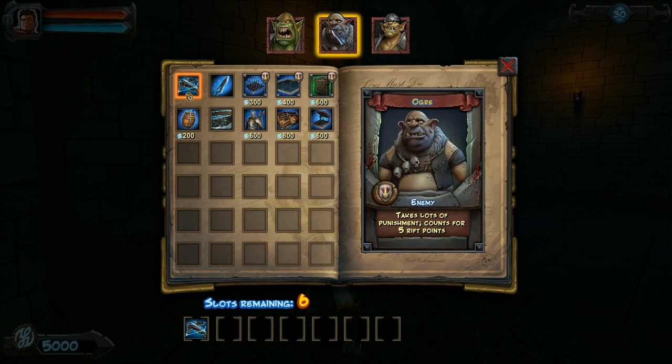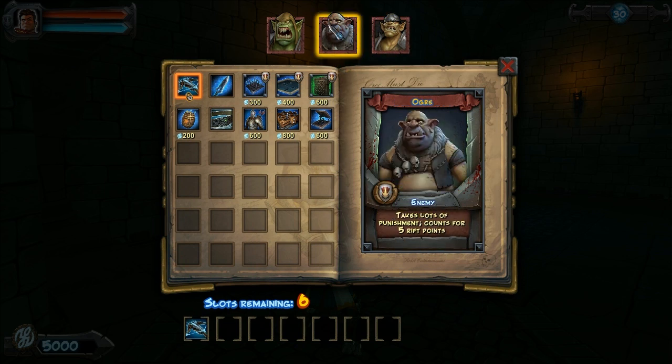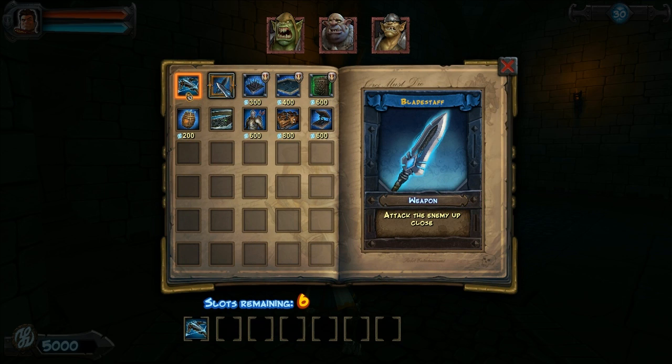We also have a new Orc, which is actually an Ogre. These are really giant, lumbering dudes that have a lot of hit points and they hit really hard. They count for five rift points if they reach the rift, but we won't let that happen.